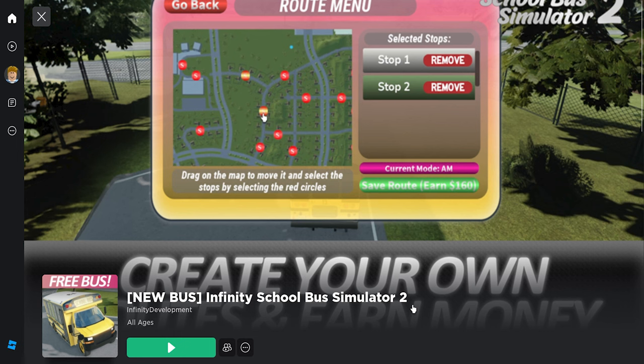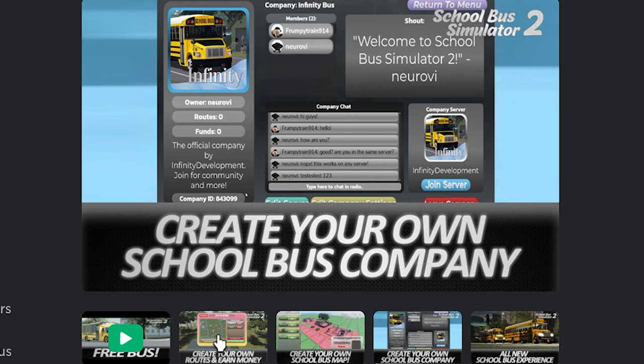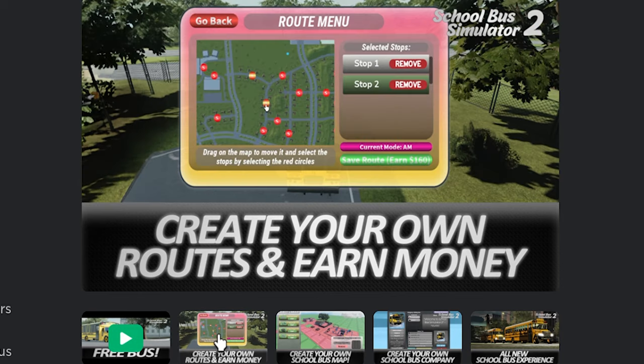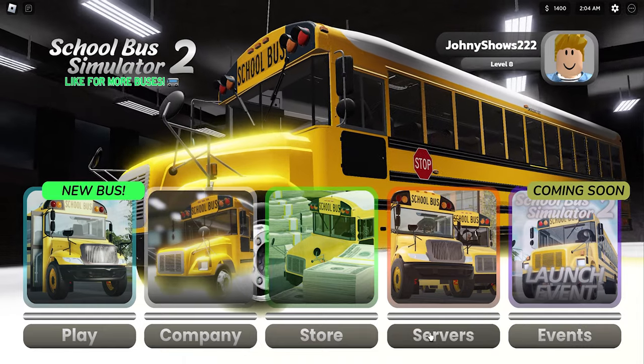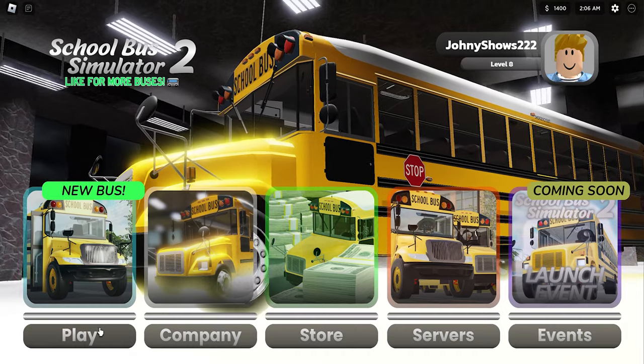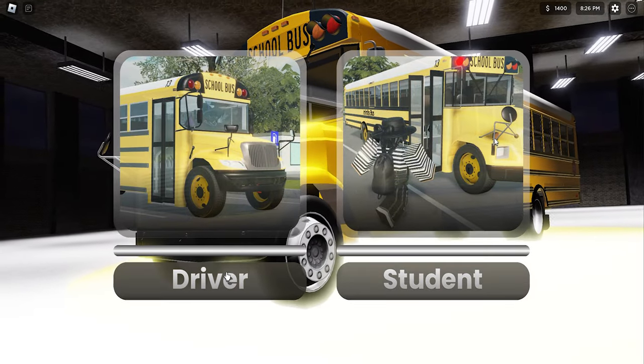Today I'm going to be playing New Infinity School Bus Simulator 2. You can create your own school bus company. You choose your way, purchase buses, customize them however you want, and you can drive in different types of routes. You can also create your own school bus map. You can play company, store, service, events — events are coming soon. It's actually a new bus. Like, for more buses: driver or student.